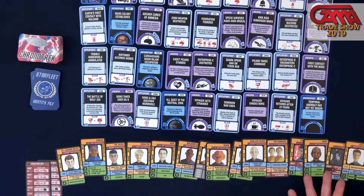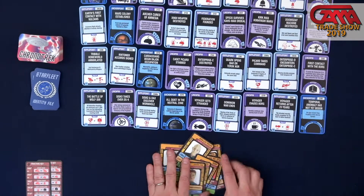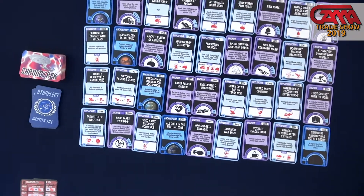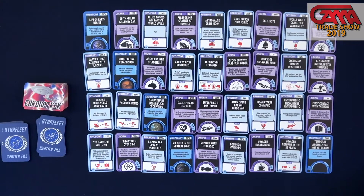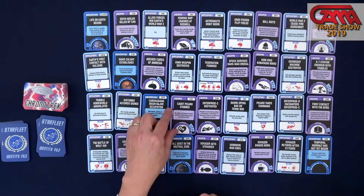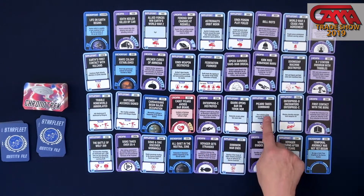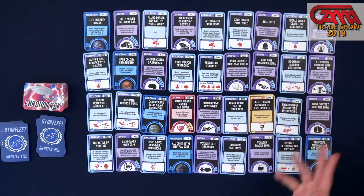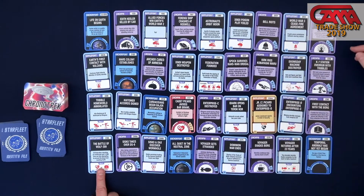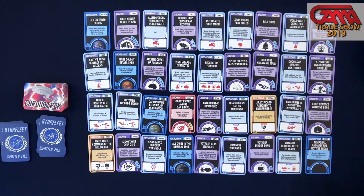This art — we're using the same art from the Fluxxes as the character illustrations for the characters in ChronoTrek, and there'll be 32 different characters you can be in this game. You can change history at all of these key points. For example, many people will remember the episode where Q shows Captain Picard what would have happened if he hadn't gotten stabbed in a bar fight as a cadet. That's right here — 'Cadet Picard Stabbed.' If you flip that over and change that event, it becomes 'Cadet Picard Avoids Bar Brawl,' and you also flip ahead — 'Picard Takes Command' becomes instead 'Junior Lieutenant Picard Assigned to the Enterprise.'